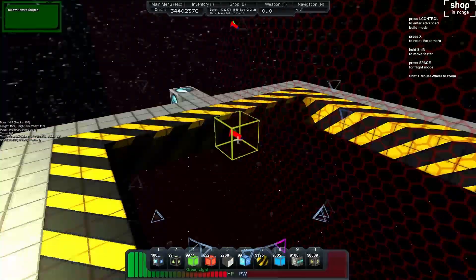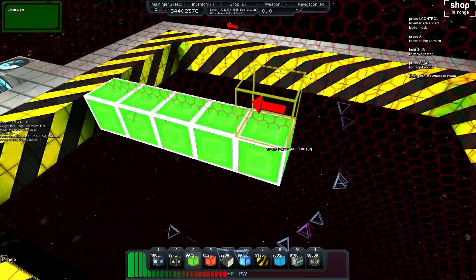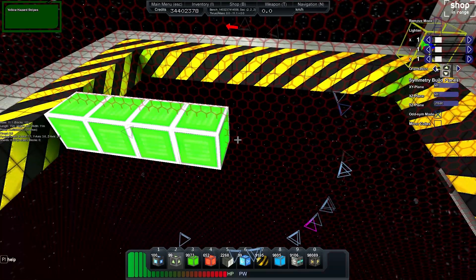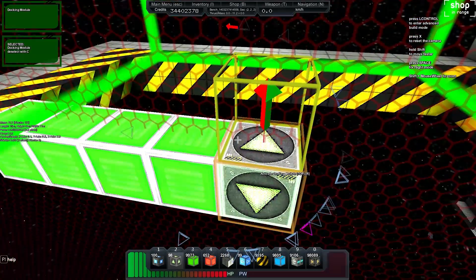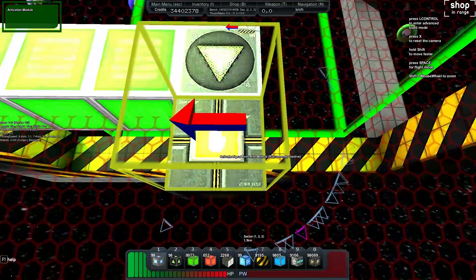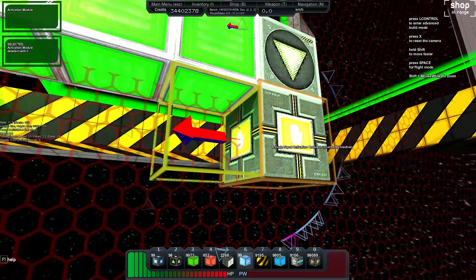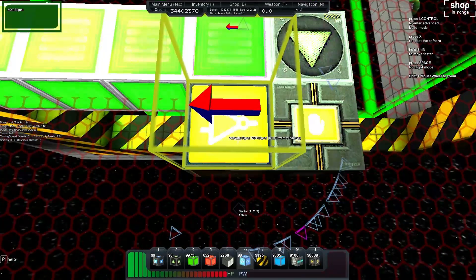We'll use the green light to work out where the middle will be, and then we'll drop our docking module here. Now what we can do is grab an activation module and put it underneath, hit C on the activation module, then grab a NOT signal and put it next to it, and hit V on that so the activation module is hooked up to the NOT.